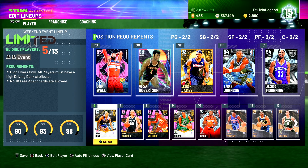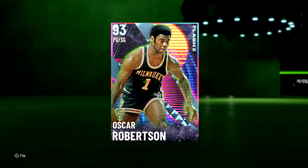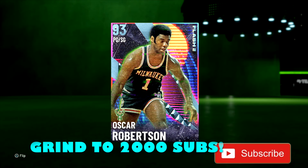Yo, what's good fellas? It's your boy EJT. We back with another NBA 2K21 My Team video. We got Diamond Oscar Robinson out the Flash Two packs, 93 overall, point guard slash shooting guard. If you're new to the channel, hit the subscribe button, hit that like button, leave a comment down below.